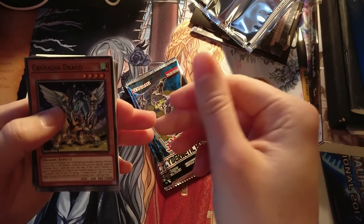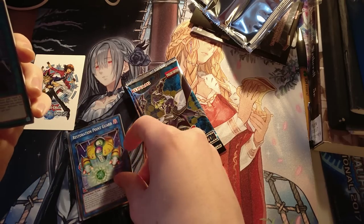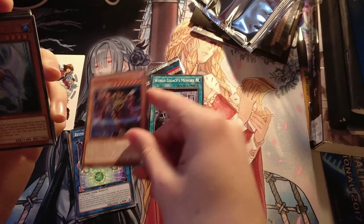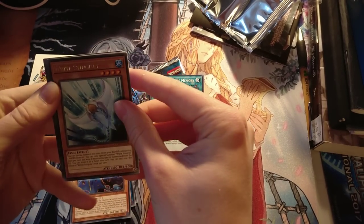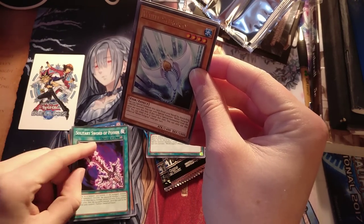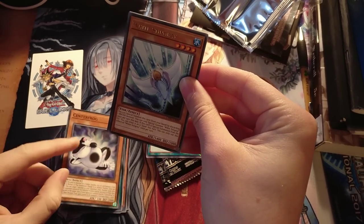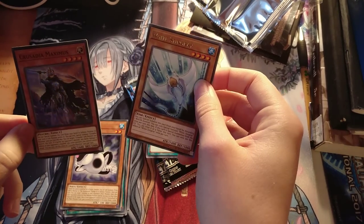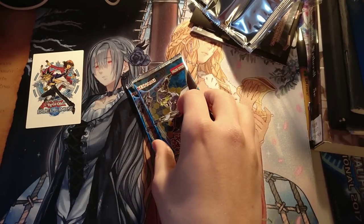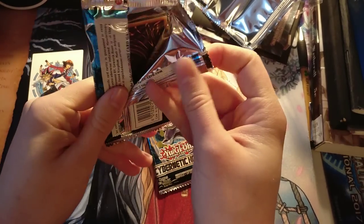We have Crusadia Draco — these are English packs. We have Restoration Point Guard, we have World Legacy's Memory — I like this card a lot. We have Cosmobrain, we have White Stingray, we have Cycle of the World, which is the ritual spell for the retrained Demise and Rune. We have Center Frog, and we have Crusadia Maximus. Crusadia Maximus is cool — I really like the art of the Crusadia deck, I've not given it a try, but the cards look really cool.